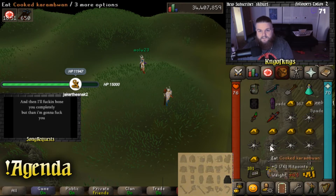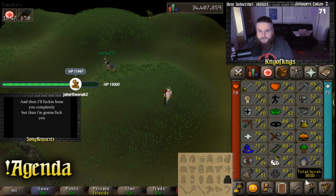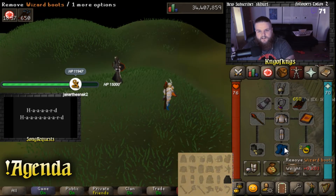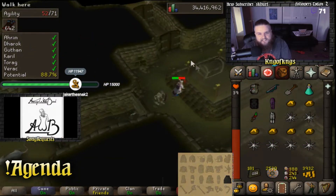I'd much rather use my cheap, easy-to-get food than any prayer potions at this point. Of course, we are using our shiny new wizard boots. Basically, when I get another piece — for example, if I get the flail — I'll click on the flail and it'll light up, and then I'll retake a picture of it. I think there's an easier way to do it, but that's how I'm doing it.